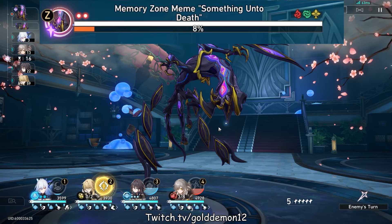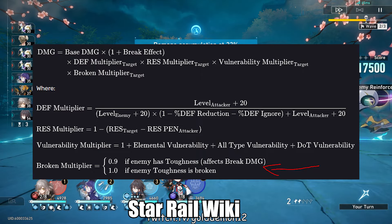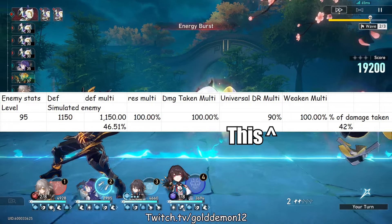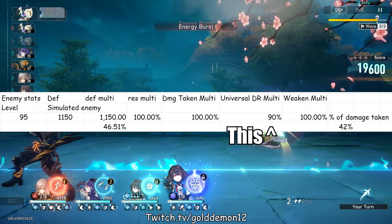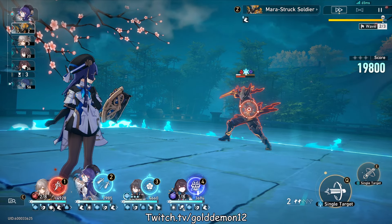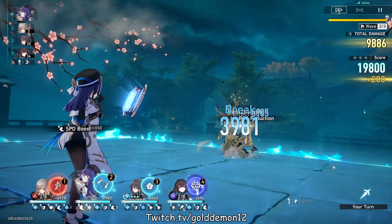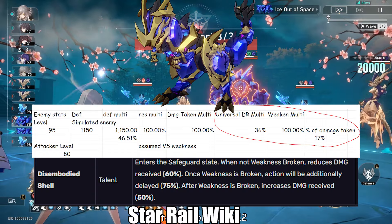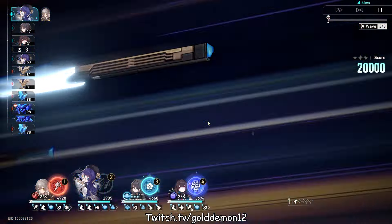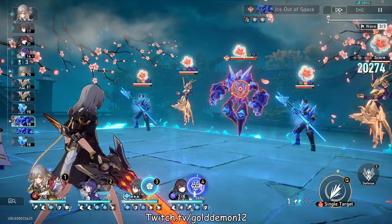Upon the enemy's next turn, they will fully recover from being weakness broken and regain the toughness bar. When looking at the damage equation for this game, if enemies are not weakness broken, damage is multiplied by 0.9, meaning they take 10% less damage. Whenever they are broken, this multiplier goes to 1.0, so they no longer have that universal 10% damage reduction. This 10% damage reduction also stacks with other sources of damage reduction — for example, the Dinos, which are very annoying enemies that get extra damage reduction when not weakness broken.